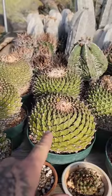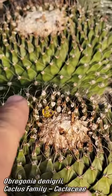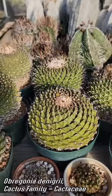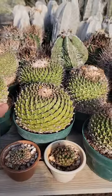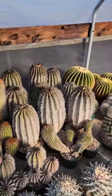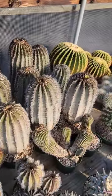Look at these monster Obregonia. Look at this shit — this is hilarious. You got a little pup coming off one of the aerials. When they get old they get sort of freaky. God, that's huge. The size of that is wild. Yeah, 93 — that's only, do the math, 30 years.